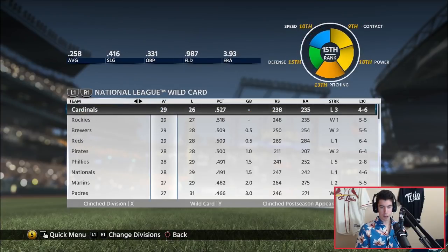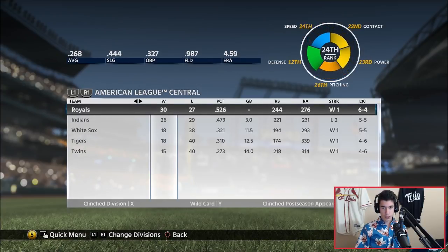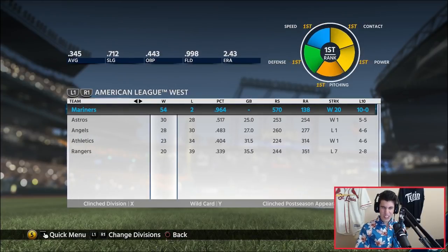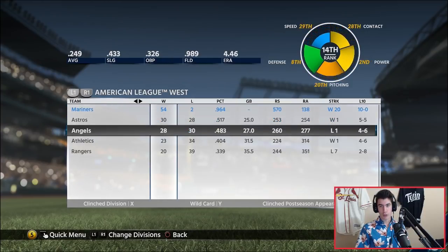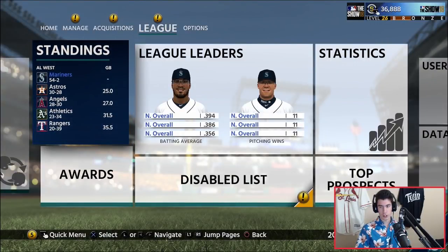The next highest wins appears to be 39 for the Dodgers, and 36 for the Yankees. The Mariners are killing it. We've got a .998 fielding percentage, .345 average, .712 slugging, .443 OBP, and a 2.43 ERA. The Dodgers' ERA is 2.9 — not too bad. Our team stats are pretty impressive.